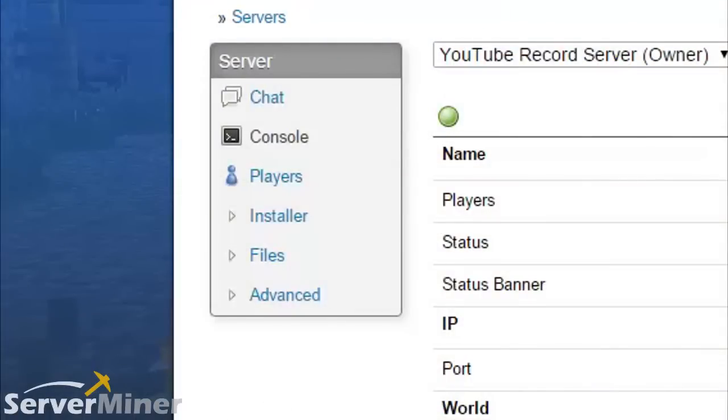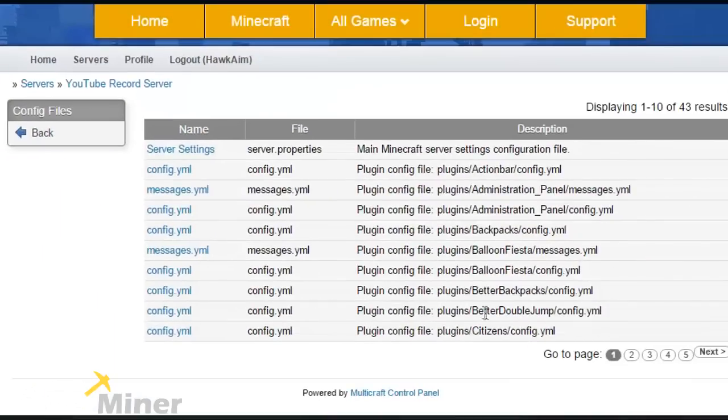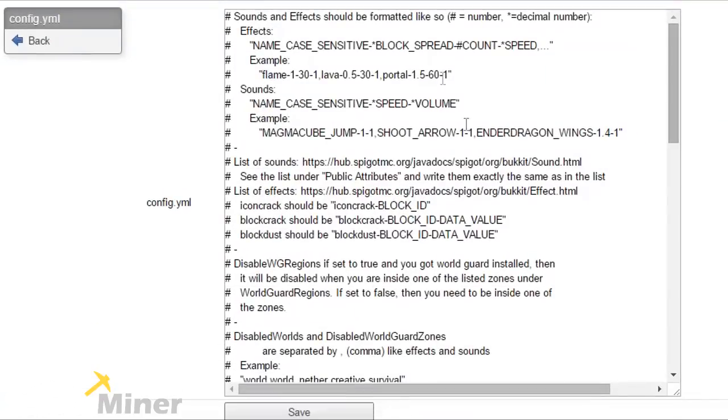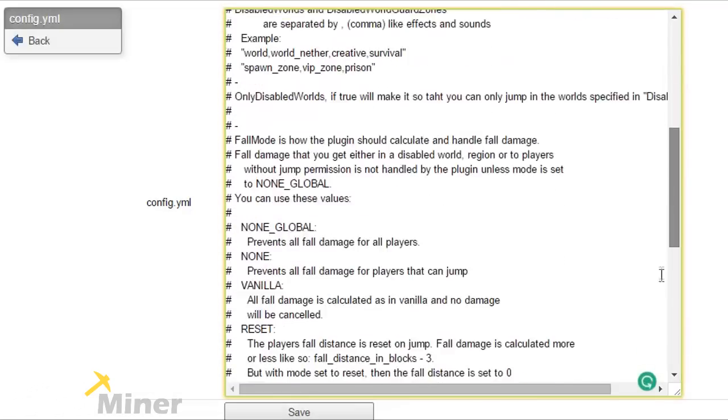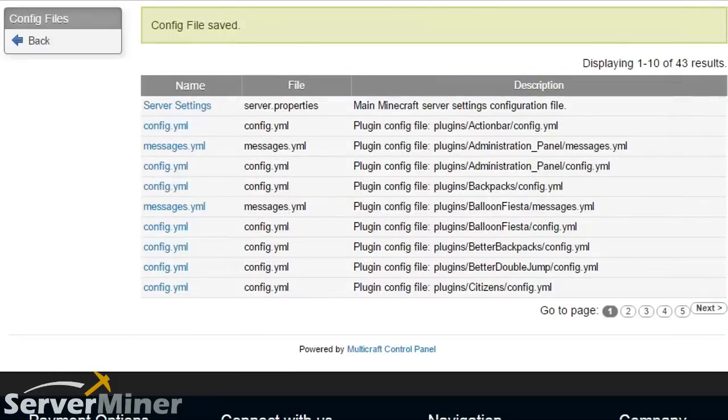One thing you're gonna want to check out is the config file — it has a bunch of cool things in there. Go to Files, Config Files on the left, and look for Better Double Jump Config. There are options explaining how to edit it. I changed a zero to a five for the jump multiplier, and changed the Y multiplier from one to three. The Y multiplier affects the height, and the jump multiplier affects how far you actually go. You can also change the sounds you hear when you do a double jump. Hit save for whatever changes you want, go back to Minecraft, and reload the config file.